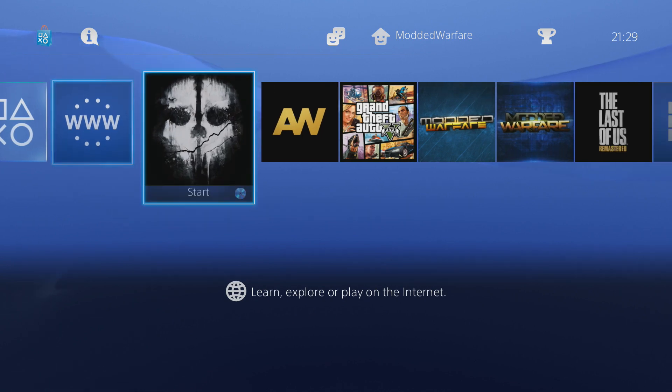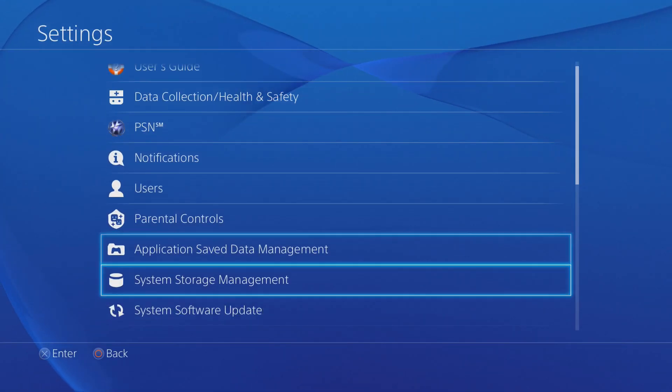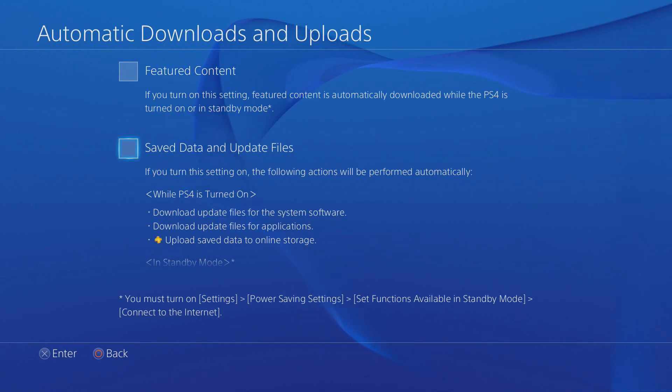In order to do this, the first thing we need to do is head to Settings, then go down to System, then Automatic Downloads and Uploads, and make sure these two boxes are unchecked. This will stop updates from being automatically installed, but it will not stop them from being downloaded. The latest update will still be downloaded, but it should prevent it from being automatically installed once downloaded if you have those two boxes unchecked.